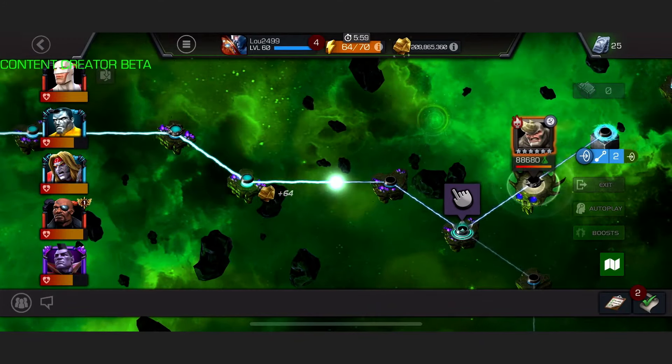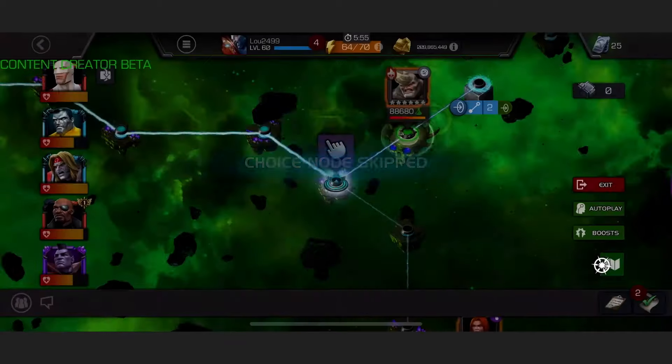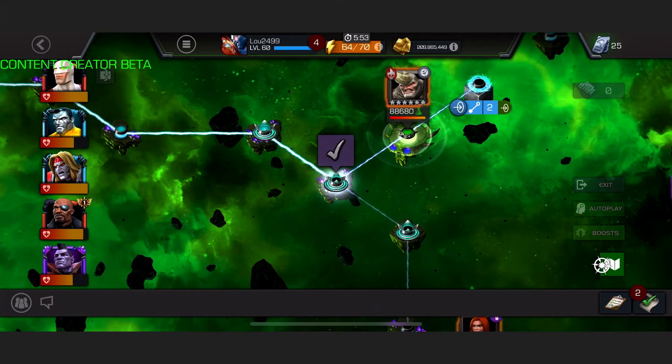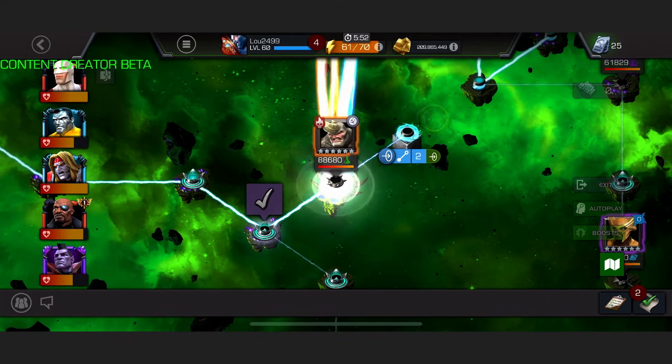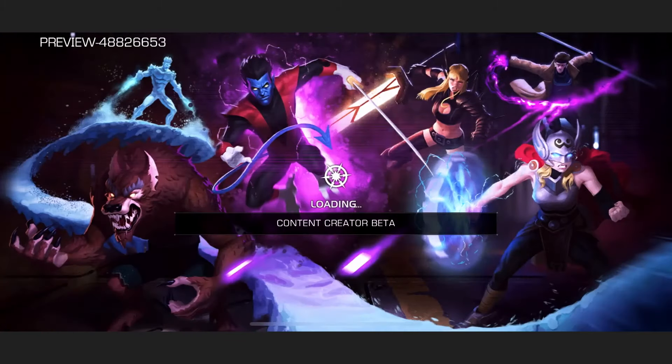Energy refill — you've got to love the one-gold energy refills on the content creator beta, which is where this is being filmed. Champion swapper — do we need it? No, we don't. If you need it, use it. You gain nothing by not using it, so just use it.